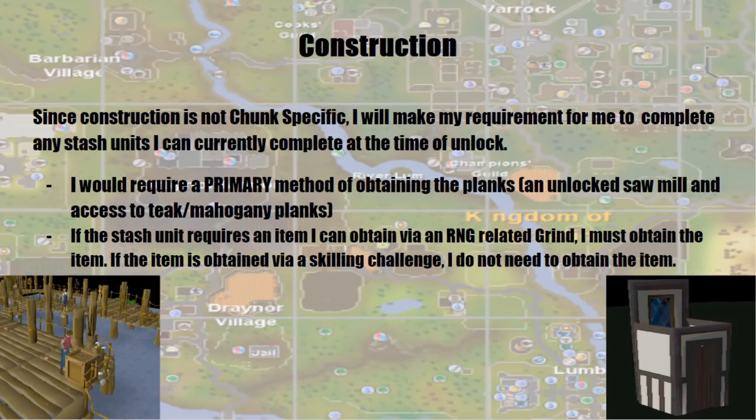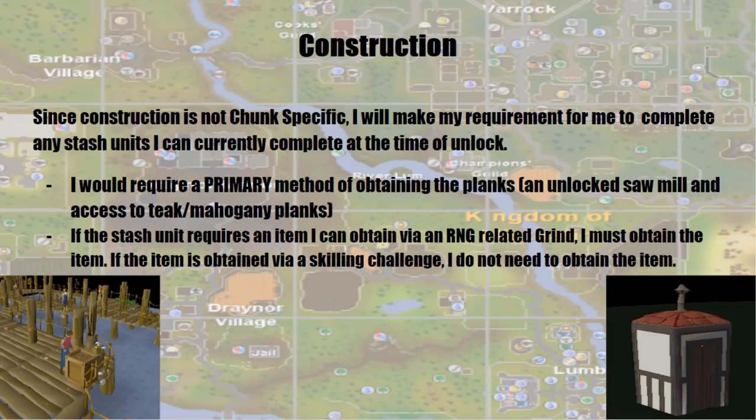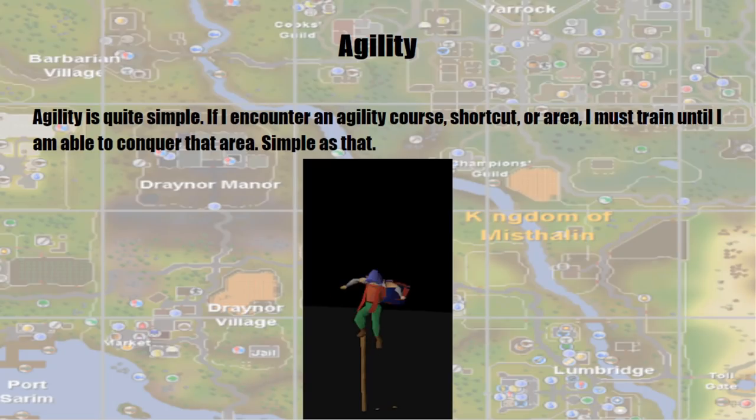For Construction — since it's not chunk specific and you can literally teleport to your house from anywhere in the world, my requirement will be any stash units I can currently complete at the time of unlock. For this to begin, I'd require a primary method of obtaining planks, access to the sawmill, and access to teak or mahogany planks via tree cutting. If I obtain oak planks from eclectic implings, that's a secondary resource and does not begin any skill challenges right away. If a stash unit requires an item obtainable via an RNG-related grind, I must obtain it; if the item is obtained via a skilling challenge I do not need to obtain it — to avoid scenarios like being stuck grinding 98 Smithing for rune platelegs.